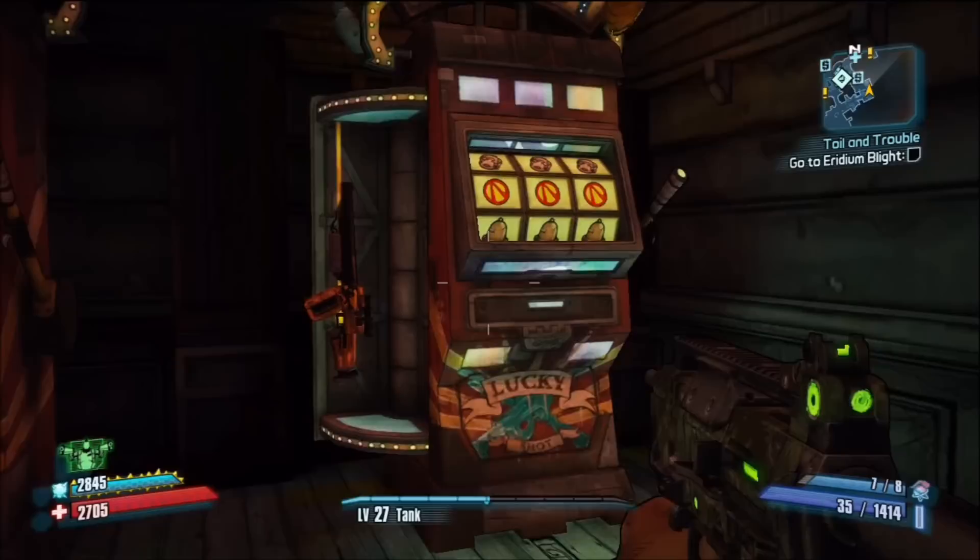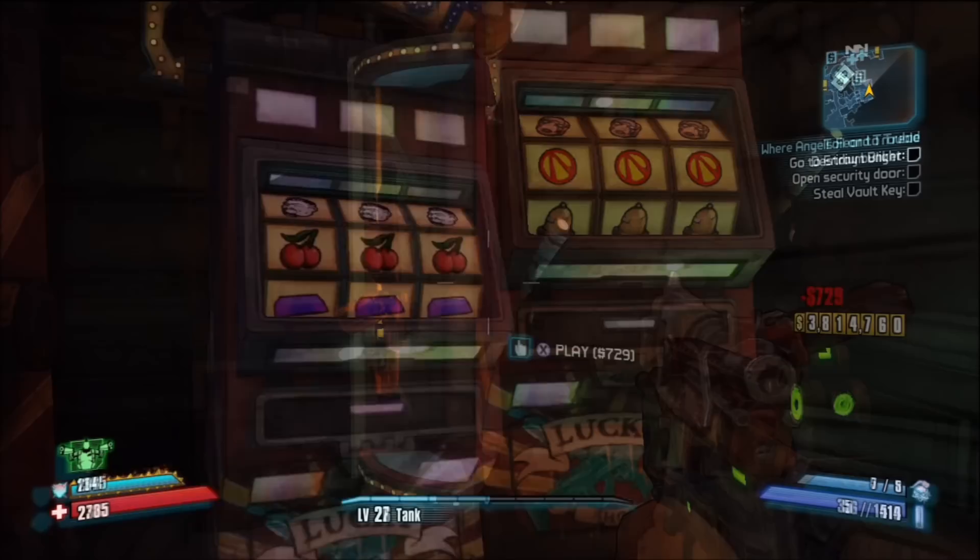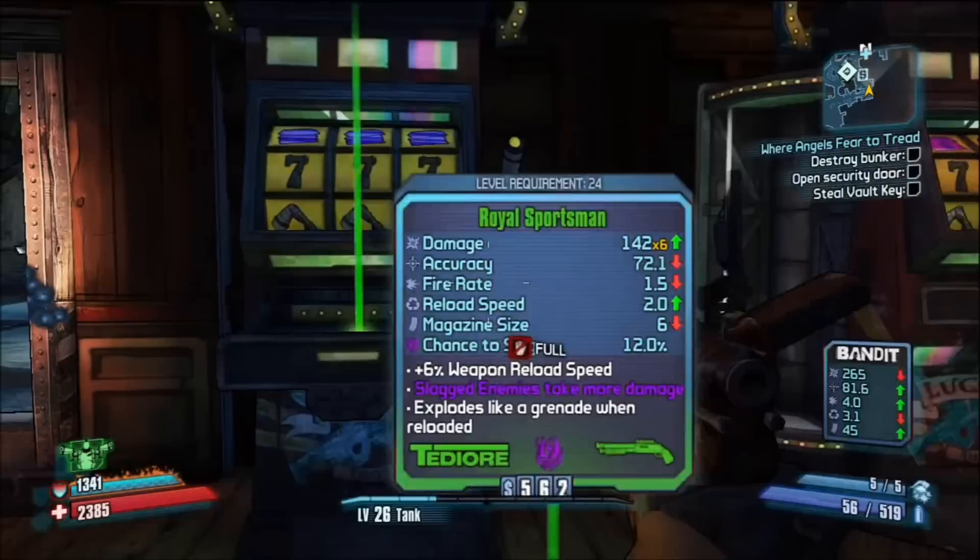Also, contrary to popular belief, there is no achievement for getting the three Vault signs. Don't believe the rumor. So there you have it — those are your four jackpot gun rewards. Now onto the other rewards.